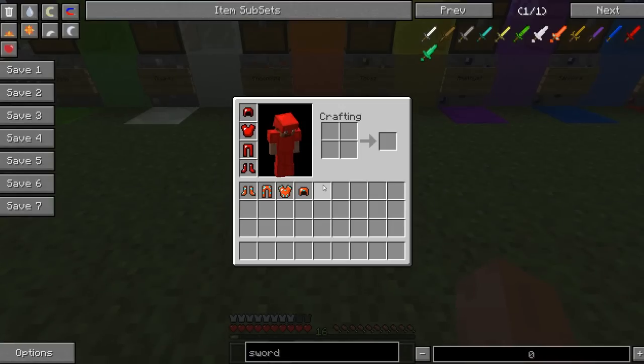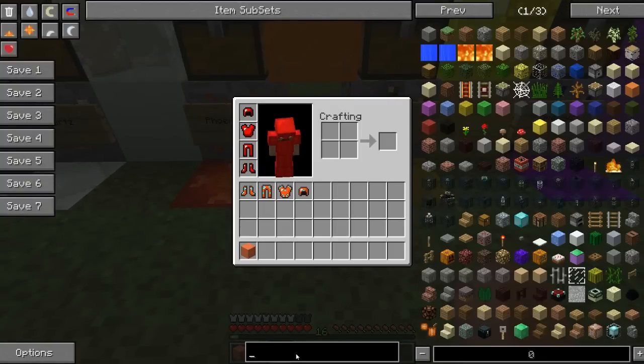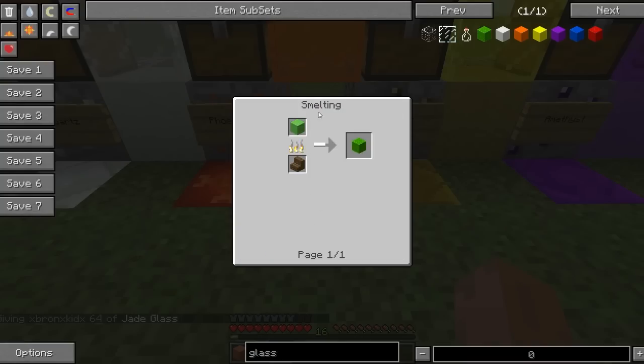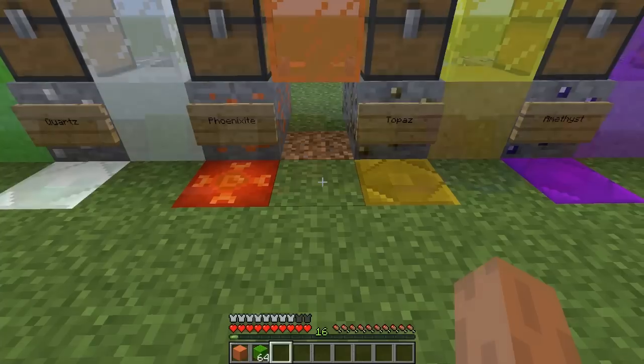Another thing I just forgot to mention — the crafting recipes for the sand and glass. So for glass, you need to smelt the piece of sand. And to make the sand, you just need the piece of dust and two pieces of sand above it, which gives you two pieces of sand. And to get the dust, you need to smelt the gem. And to get the gem, you need to mine the ore.